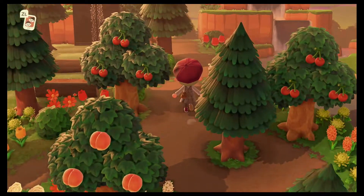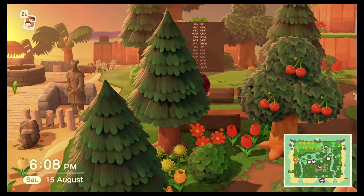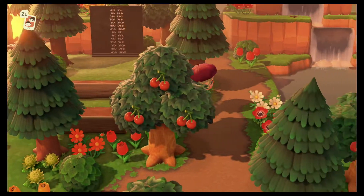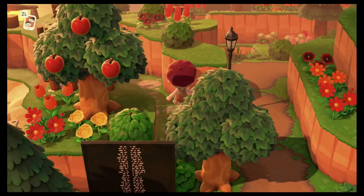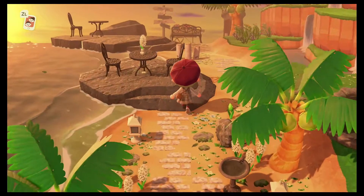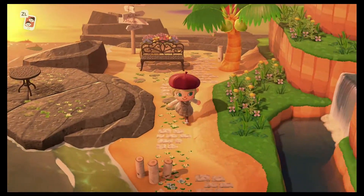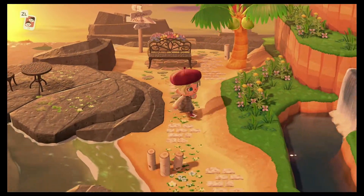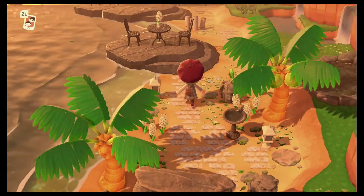Up here we have my outdoor cinema — really cute, really easy to make, and it fits in with the theme really well. I love it, it's the best thing I did. Up here there's a little bit of scenery and a secret path that leads to my secret beach dining area. Lots of dining areas on my island! I keep forgetting to put out the missing chair here, but yeah, I love this area so so much.